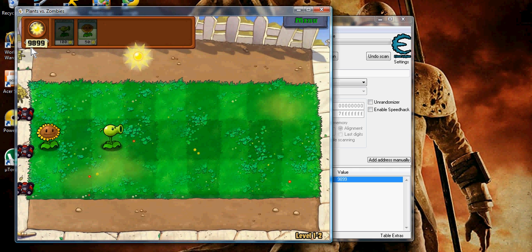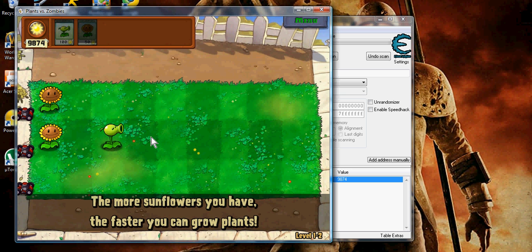You can do this on pretty much any level — just unlimited sun power. I'm not sure if you can do it on Last Stand to get money, but I've never tried that and I will try it. I just wanted to show you guys how to do this.